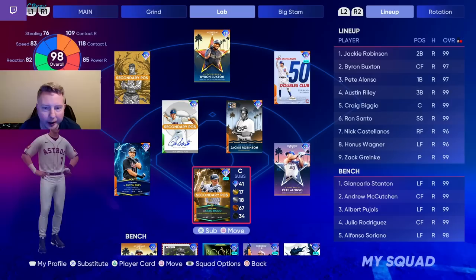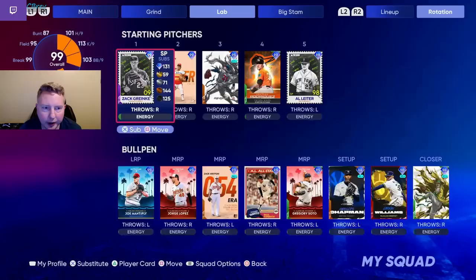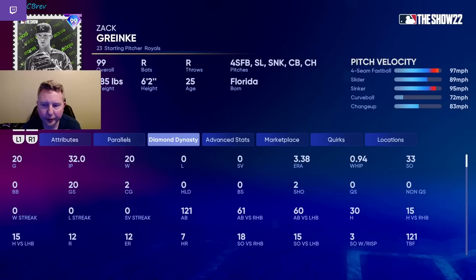It's good against Randy, obviously, and I generally just hit better right on right. We're trying to do a mix of new cards and old cards, so we're using all-star game Buxton and Hannes Wagner. Also still have Castellanos starting. Pete Alonzo at first. On the mound, we're going to be using Zach Greinke, who I have at parallel three just from events. He's going to be parallel four after this game, which is pretty cool.